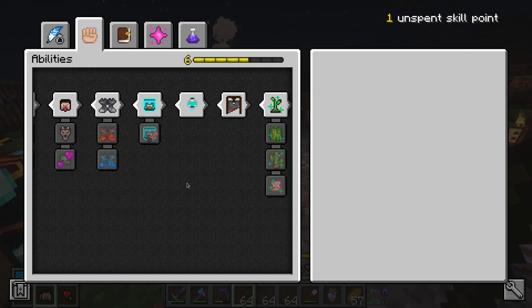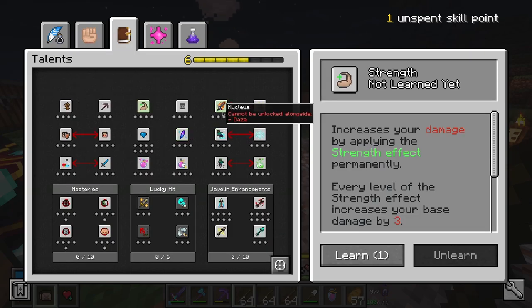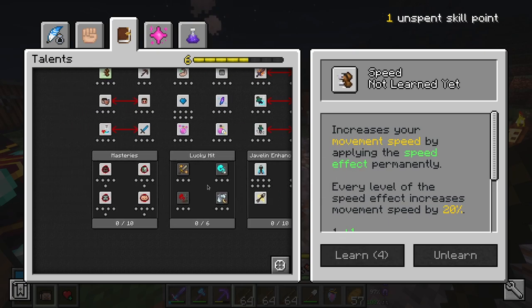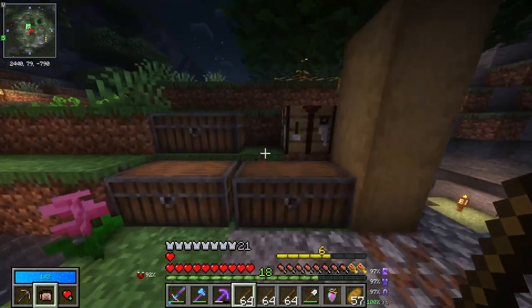I have an unspent skill point and I really want to use it. Strength would be nice, could get haste, could also get speed — that's four points though. Could also go down into javelin enhancements and enhance damage. I think I'm going to go with damage.